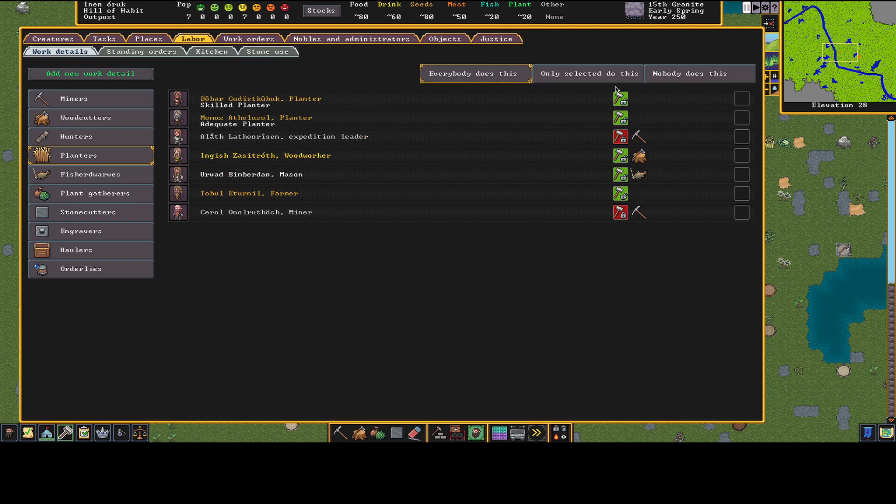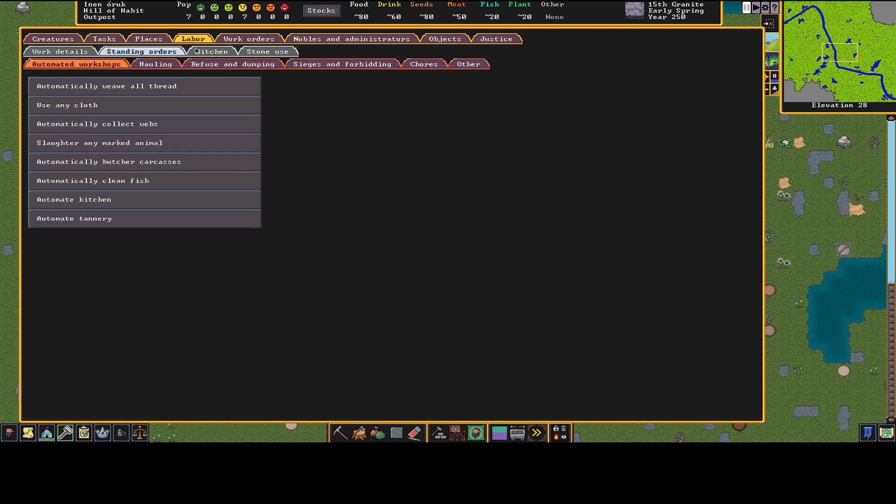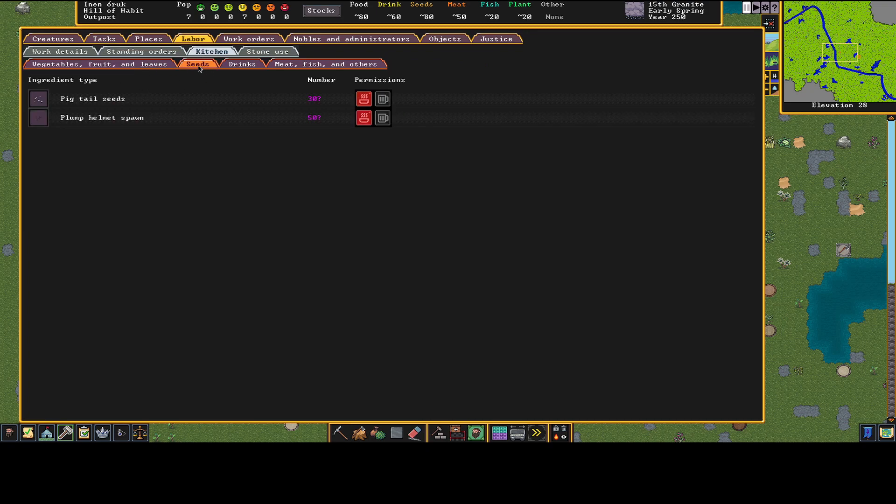For planters, I'll pick my top two — the skilled and adequate planter — and let them handle it. That way only those two do my planting rather than everyone stopping to plant. Fish cleaning I'll turn off too. Plant gatherers, stone cutters, engravers, haulers, and healthcare stuff is everybody. We might tweak this later but with only seven dwarves let's keep it simple. Make sure seeds are uncookable.